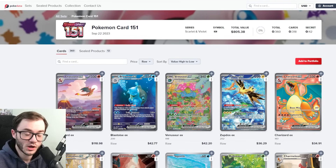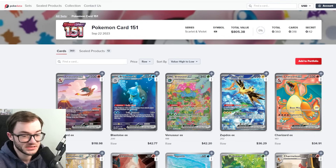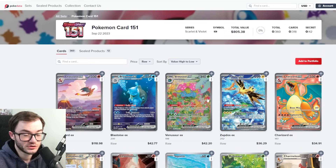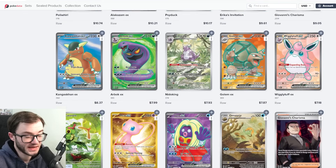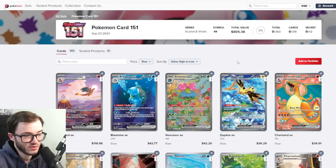Missing out on the top 10 is Pokémon 151 at $805, only a little more than Paradox Rift — which is crazy. Everyone keeps talking about how amazing this set is, but I did a video recently on it not holding up. From a single card standpoint, outside of the Charizard, it's performing very poorly. Sealed product is getting more expensive but single card prices are really struggling. At $805 it just misses the top 10.